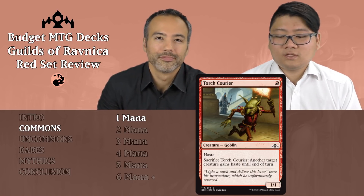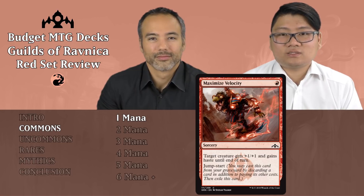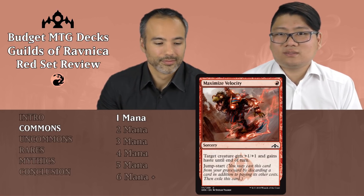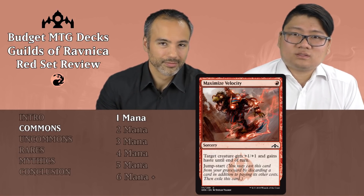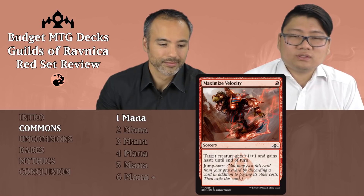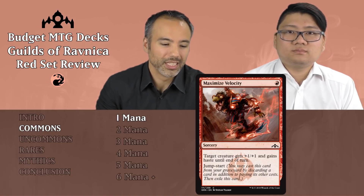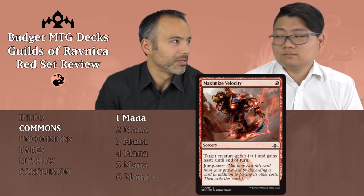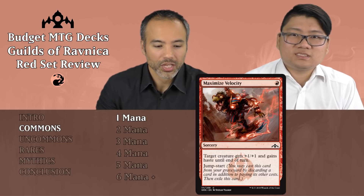Just put this one aside. The next one is Maximize Velocity — for one red it's a sorcery, target creature gets +1/+1 and gains Haste until end of turn, and it has Jumpstart. Like David just said, it doesn't warrant the card slot — just put it aside too. Yeah, giving the +1/+1 would be nice if it were instant speed so you could use it as a combat trick, but like this, it's just not going to cut it.